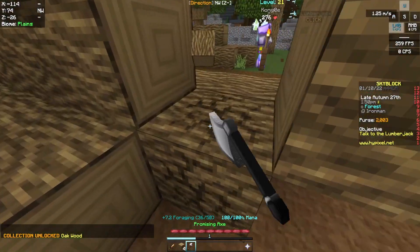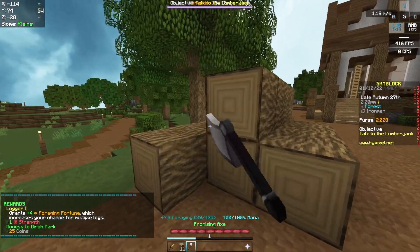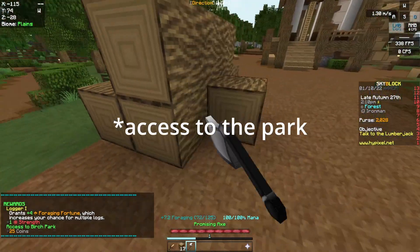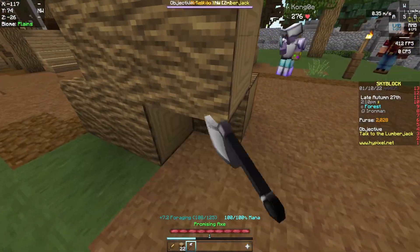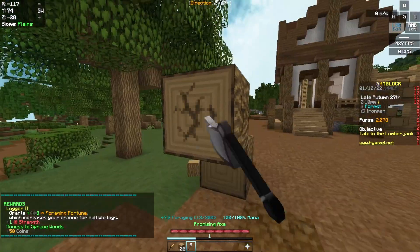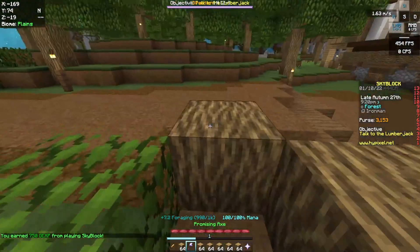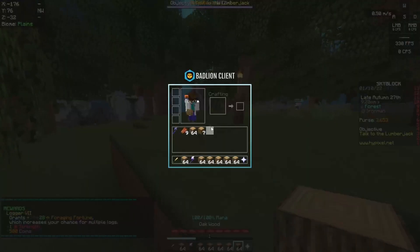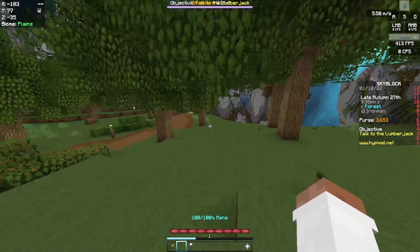Now I want to get foraging — a decent amount of foraging gives me some strength. I want to get my oak collection up so I can get forges. But I also want to go to the park because then I can unlock the hunter knife, which would be a big upgrade and gives me good speed. Alright, that is foraging 7 complete and I've got a couple of stacks of oak wood — it's gonna be good for my minions. Now I'm gonna go off to the park.